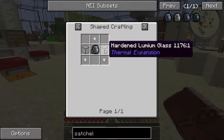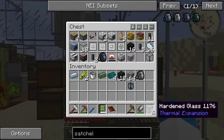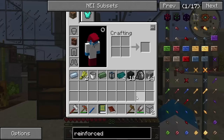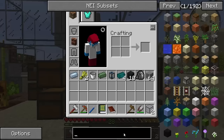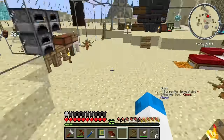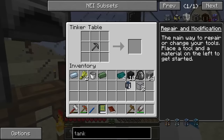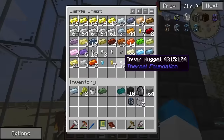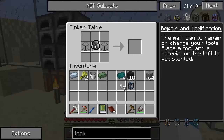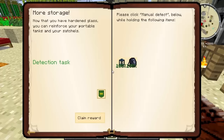The reinforced portable tank and reinforced satchel. What is this reinforced stuff all around? Hardened glass and invar nuggets. Well, I did see some hardened glass kicking around in here. I do hope that they don't need this - they probably do. Reinforced tank. What is it called? Reinforced portable tank - so yeah, it's just hardened glass. Not too difficult. All right, so we've got that one. Now we need invar little nuggets. I think it was three. So hardened glass - the satchel and three invar gets the reinforced satchel. And this is big, this is much bigger. Nice. So we've got that one done.